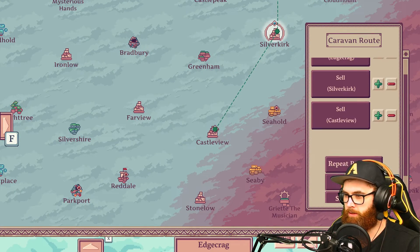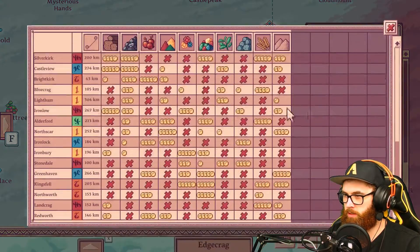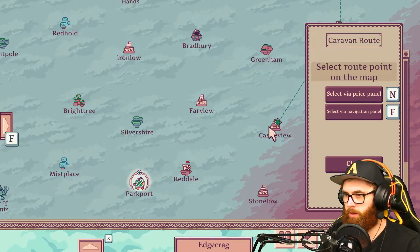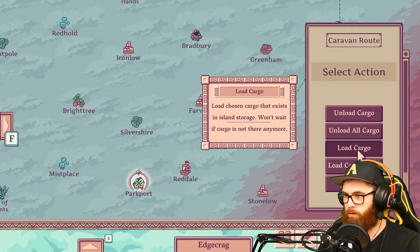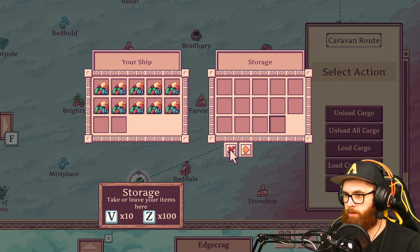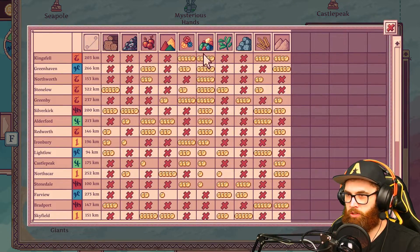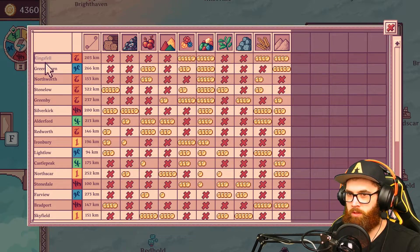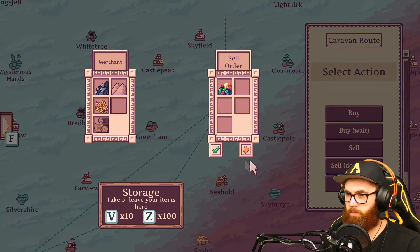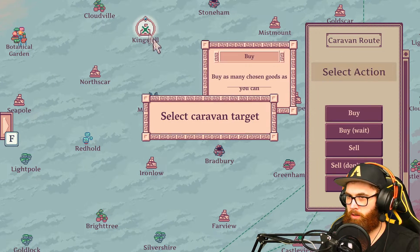Then continue to Brightkirk. We already did the caravan to Park Port. What I can do then is go here, load cargo — load up as much as we can. New action, then go to the price panel, go to gems, whichever one's closest. Leave Silver Kirk, so we go back to Silver Kirk. Gems — so after Silver Kirk they can go to Kings Fell.